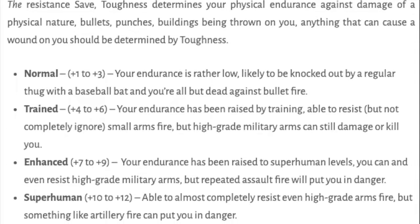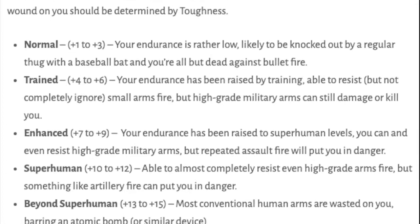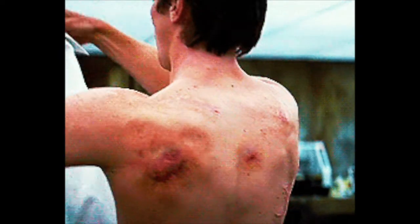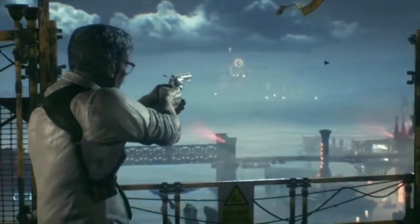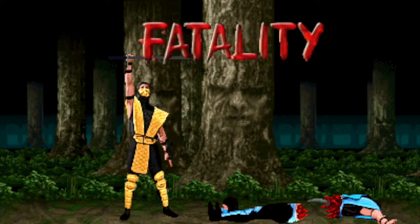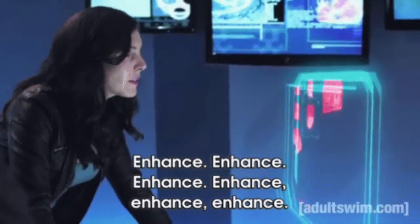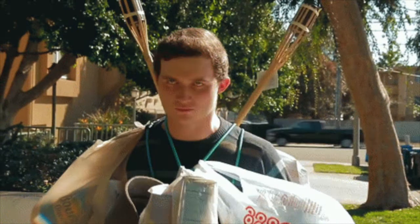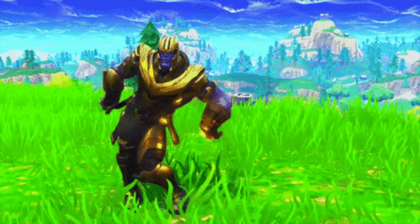As you'll notice from the handy table below, the category of your toughness save generally determines your level of physical endurance. Your character might be something like a Batman or a Robin, so they're quite good at handling physical blows. However, there is a hard limit to that — they can be hit by gunfire and it's still going to do serious damage to them. That places them firmly in a certain category, something like the Enhanced category. This can all be mitigated by things like Defensive Roll and certain items and equipment, but typically that would be their toughness save, foregoing any special circumstances or modifiers.